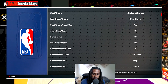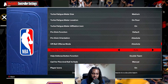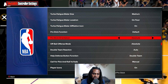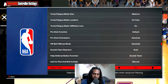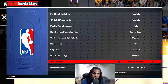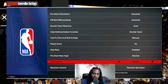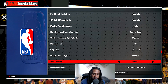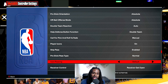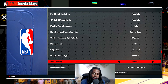We're gonna turn off all the meters and go all the way down to pass type. Pass type starts off on default - you want to switch to absolute for your pro stick function, same for defense. When it comes to icons and pass type control: the game starts on default, and on default you're gonna flashy pass a lot. When you pull up your icon modifier with R1 or RB and double tap a button, it automatically gives you a flashy pass.